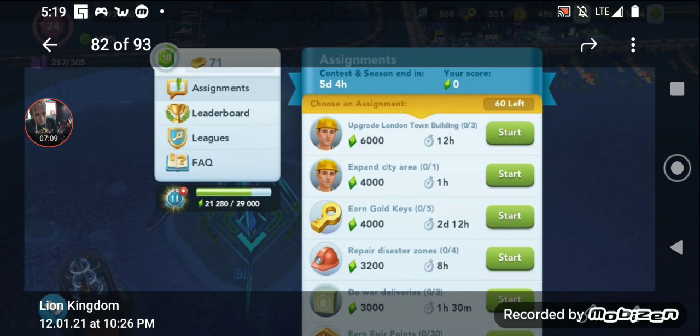Now we have a 4,000-point keys task. Normally we would not touch keys, but because of its point value, we need it off the list at that point value. It will always be on your list for the most part, but we really can't afford to have it taking up a 4,000-point placement. So we know we're going to need to do that one — it's just a matter of when. Now we have a 3,200-point disaster zones. This one is still pretty high; we may have to take it because of the point value, but it's not of importance right now. Then we have a 3,000-point war delivery — that's a premium task, but it's only worth 1,500 on a normal week, so it's not something we want to mess with right now.